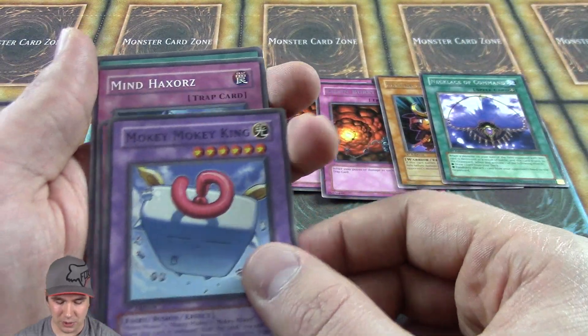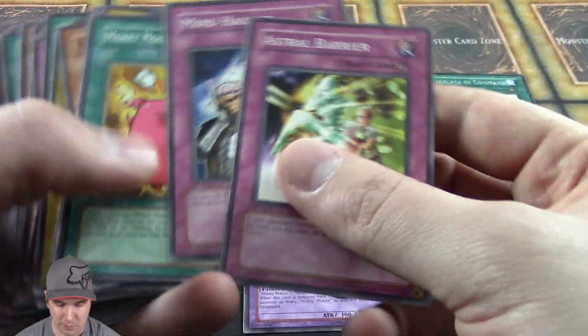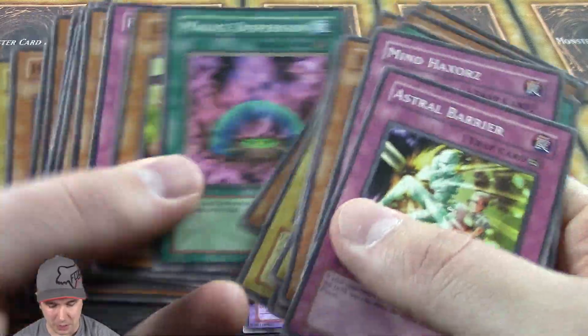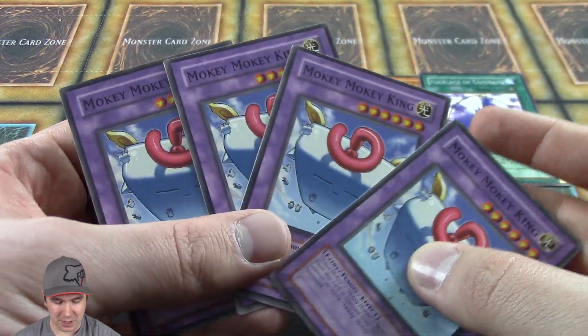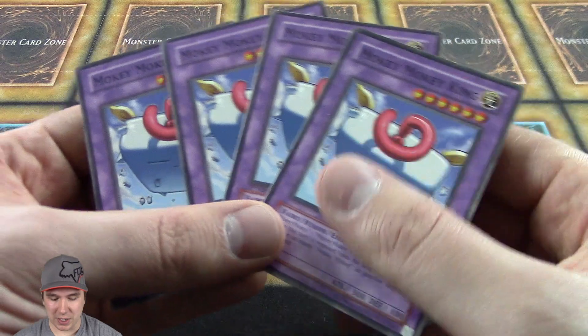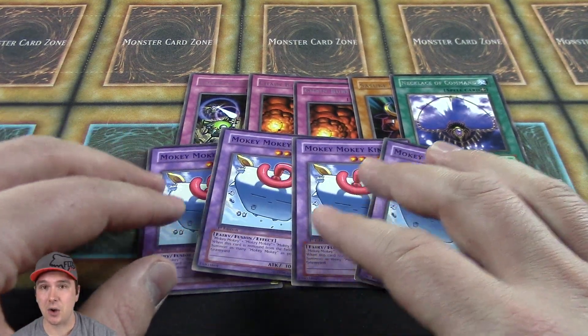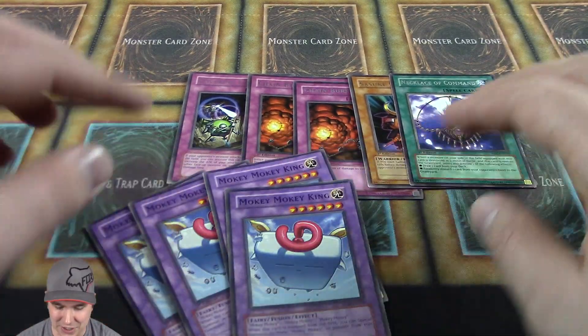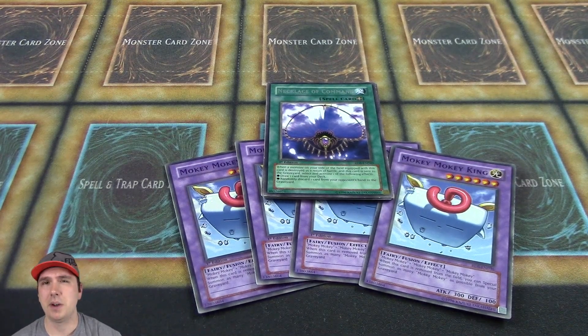Unfortunately we pulled five rares and a bunch of Mokey Mokey Kings. Let's count them — three, four! So we almost pulled one Mokey Mokey King out of each booster pack. Oh my gosh! My buddy Cody will probably be commenting below — he'll be very excited. He runs the Yuki Mation channel, which is a beautiful channel you should check out. Even though we didn't pull a foil, pulling four Mokey Mokey Kings is awesome. These are the rares we ended up pulling — hope you guys enjoy the video! Please comment below, like and subscribe for more. JrbJobber here, signing off.